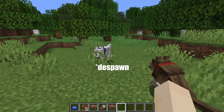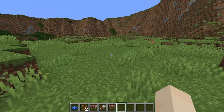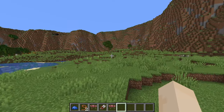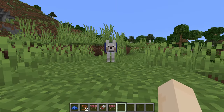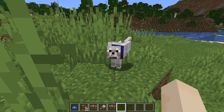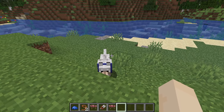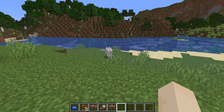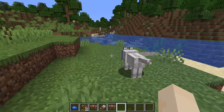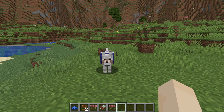Wolves never despawn, especially tamed wolves. If they're sitting, they will stay there the whole time. But if one is allowed to walk and you go quite a distance away, they will try to run after you — and if you go too far, they will teleport. Be careful though, because wolves have been known to teleport under ice and end up drowning. Wolves will not teleport if they are in an unloaded chunk, in a minecart or a boat, or if they are leashed to a fence post.